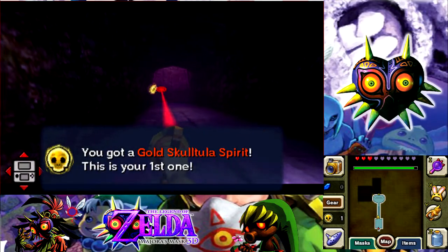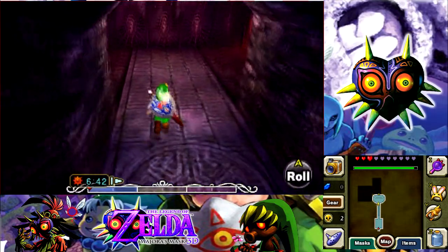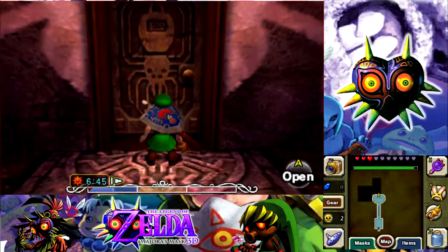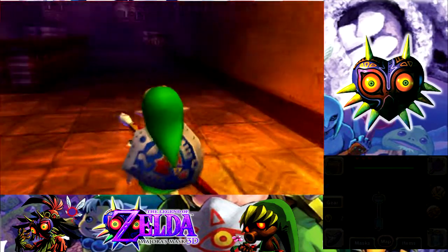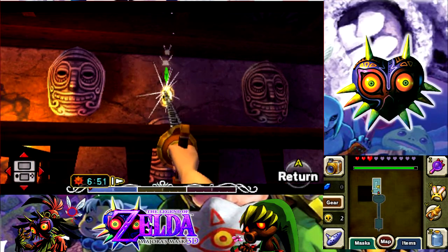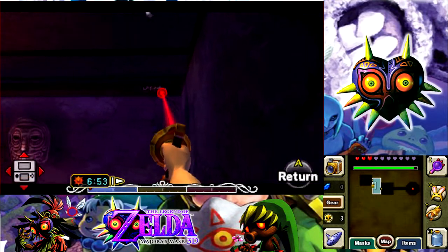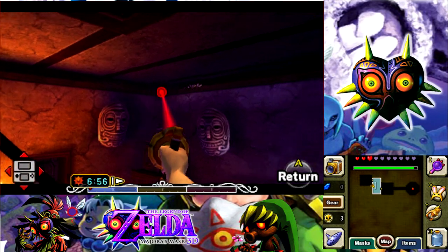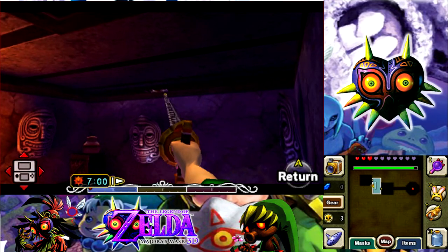I think this one would be easier — easier to know where to go for everything. This one is kind of like a maze, but I think it's slightly easier to know where everything is. This is not only home to Skull Children, it's also home to one piece of heart, which I think is a good piece of heart because it's got more of a challenge than any other ones.